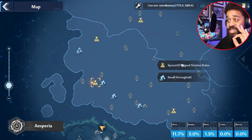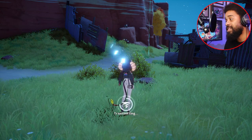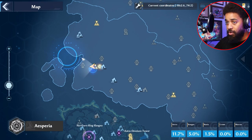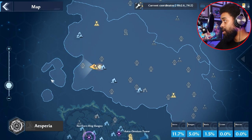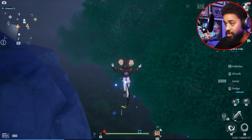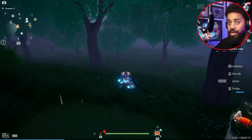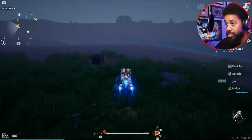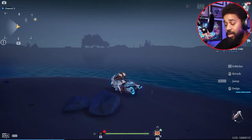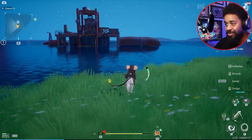Now teleport to the Space Rift Signal Station Ruins — the southwest teleporter in the Banshee's region. From here, head to the oil rig out in the middle of the ocean. It's kind of rainy so you can't see it, but trust me it's out there. If you're day one and don't have your surfboard yet, you may want to wait. Here we are at the oil rig.